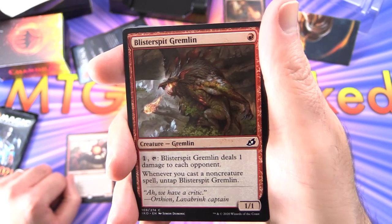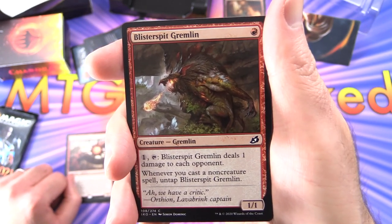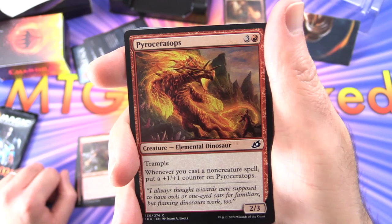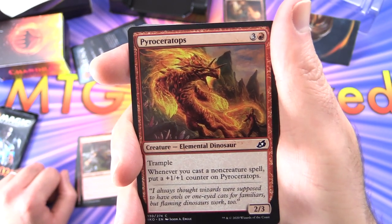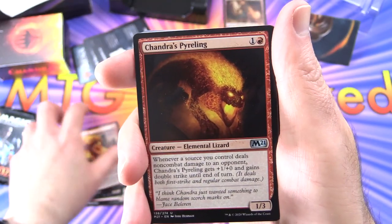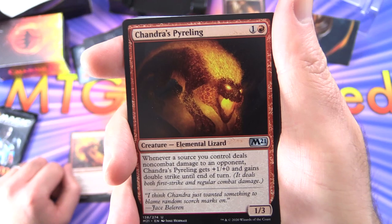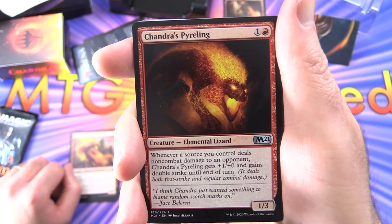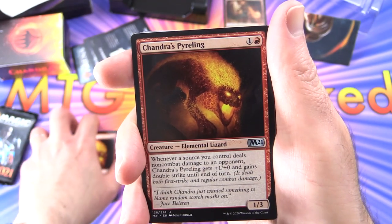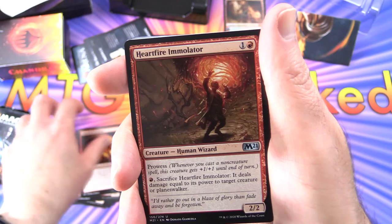Ballista Spit Gremlin - creature gremlin, 1/1 for a single red. Pay one, tap: deals one damage to each opponent, and whenever you cast a non-creature spell, untap Ballista Spit Gremlin. Next up we've got Pyroceratops - creature elemental dinosaur, 2/3 for four with trample. Whenever you cast a non-creature spell, put a plus one plus one counter on Pyroceratops. Then Chandra's Pyroling - creature elemental lizard, 1/3 for two. Whenever a source you control deals non-combat damage to an opponent, Chandra's Pyroling gets plus one plus zero and gains double strike until end of turn. Double strike deals both first strike and regular combat damage. We get three of those.